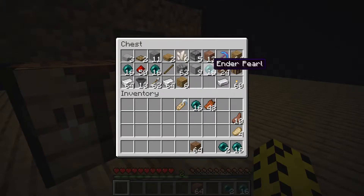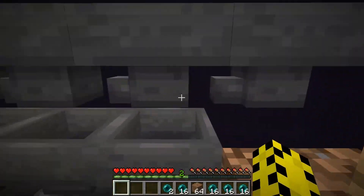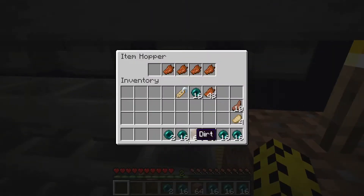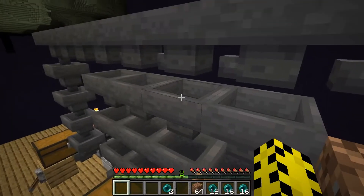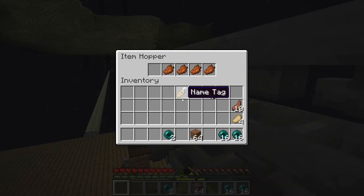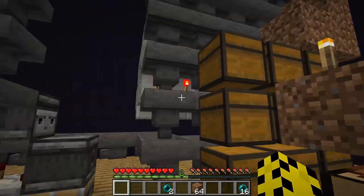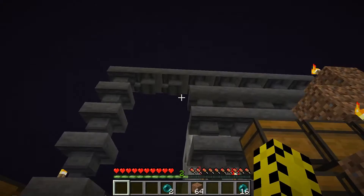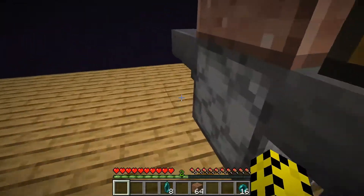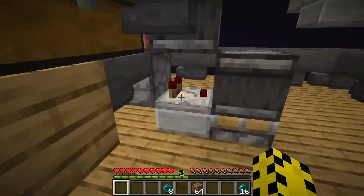Now I need the Enderpearls. And I don't know how many — because these are only 16 per stack instead of the 64 that we're used to — I don't know how many are going to filter through. What if I put 16 in here? How many does it go down to? 10. Okay. I can do 10. Because I need Enderpearls to make an Endermite. It worked! Ha ha. Pick all those up. I picked them all up.